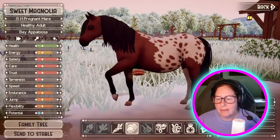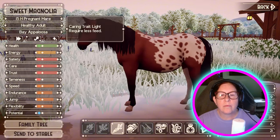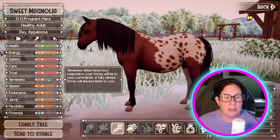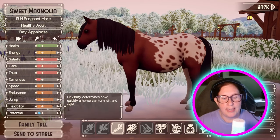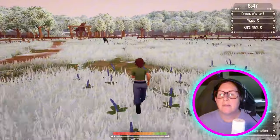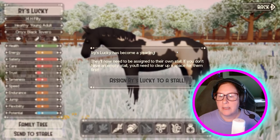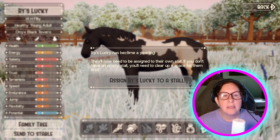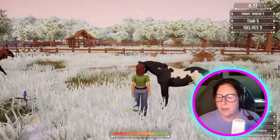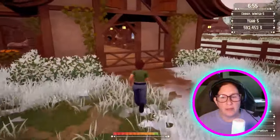This is our new boy — or young adult. We don't have to assign him to a stall right now. He's — or she's — 14 hands right now. We can just leave her out here for a moment, because while they're young adults they won't lose potential. It's only when they become adults that they start to lose potential if left out in the pasture.